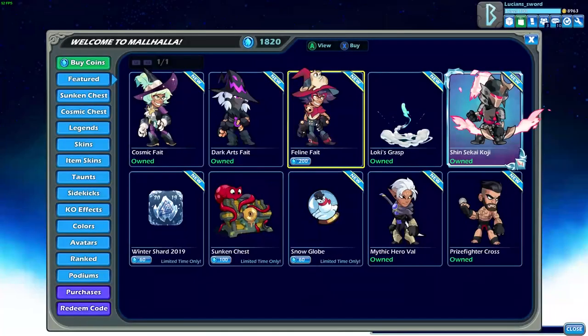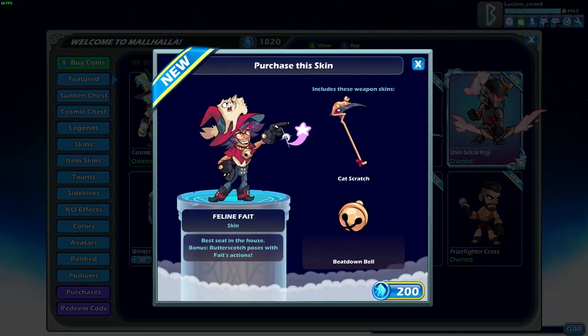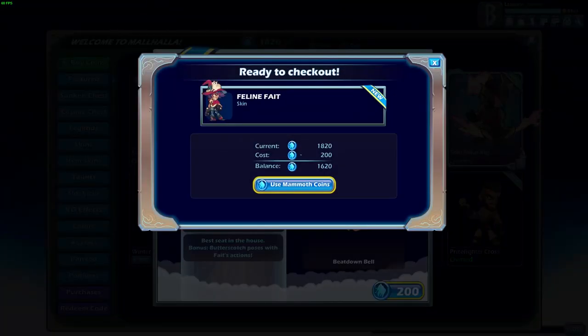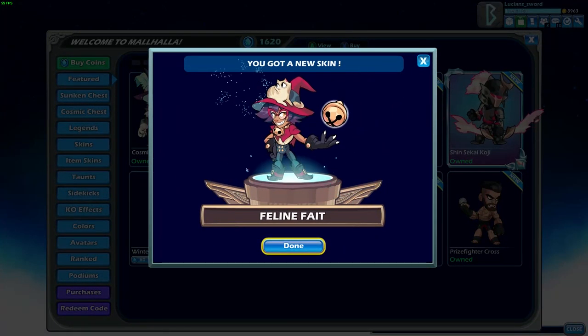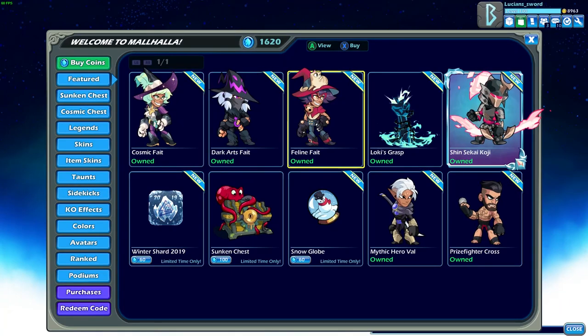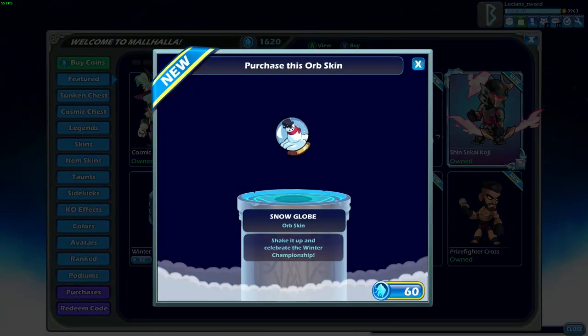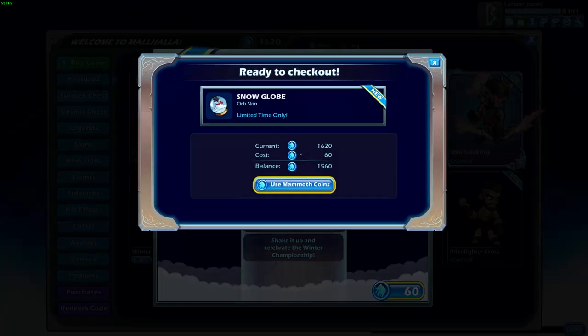Did you see the cat? I'm going to lock in this again and watch the cat. The way the cat like growls on her hat makes this skin my favorite one out of all of them, and it costs 200 — apparently BMG also thinks this is the best one. There are the three Fate skins, and we also have a new orb skin thrown in. If you look closely, that's actually Snowman Core — it has to be, because it only has the one eye that looks just like Snowman Core, which is a skin for Core. I'm definitely gonna buy that one.